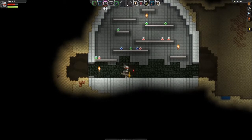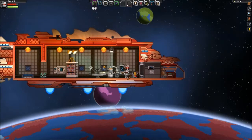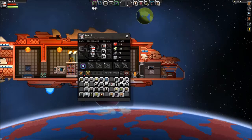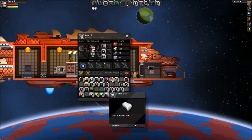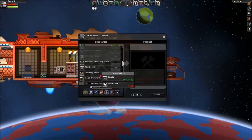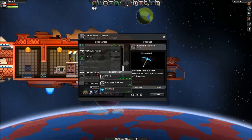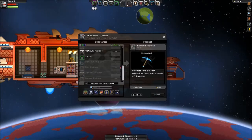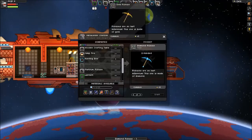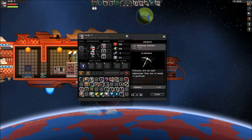In my mining for iron in order to get steel, I found actually some platinum — which, if you're wondering, looks exactly like silver. So if you see silver, mine it, and hopefully it'll be platinum. As a result of that, we can now make the platinum pickaxe, which allows us to actually make use of our diamonds and get a diamond pickaxe. So that is quite nice. And apparently it upgraded our gold pickaxe that was in our inventory.